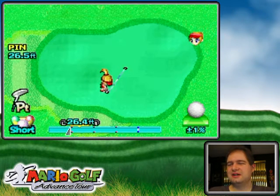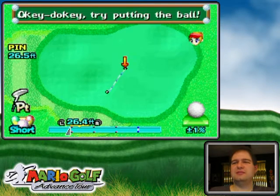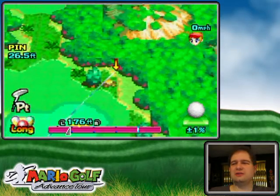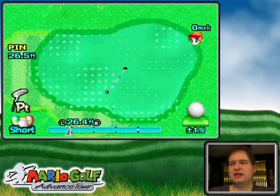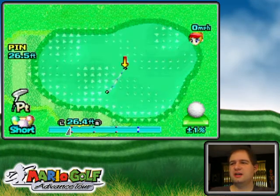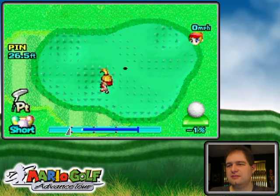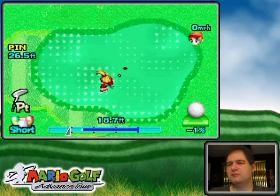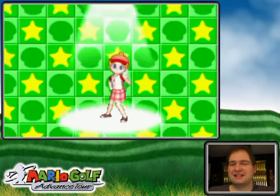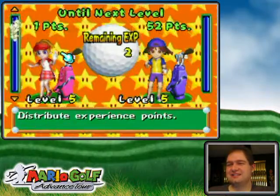The short, middle, and long putting styles — when you switch with the B button — you generally want to have the smallest one you can get away with because it makes the meter more precise. It all depends on the situation. I'm just gonna aim and hit it about there. This is more my putting style; it still goes in, so it doesn't matter as long as it goes in.